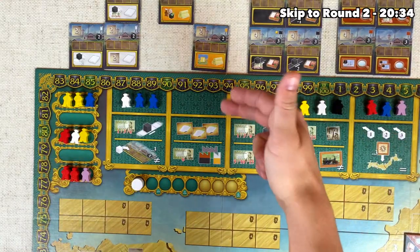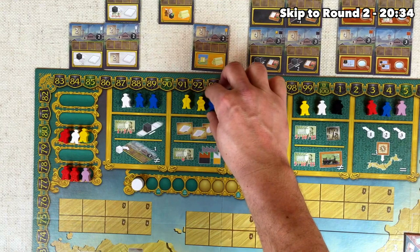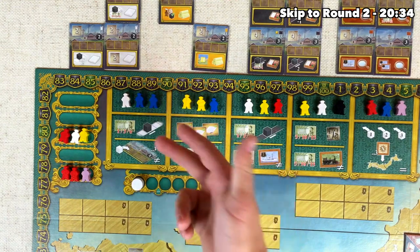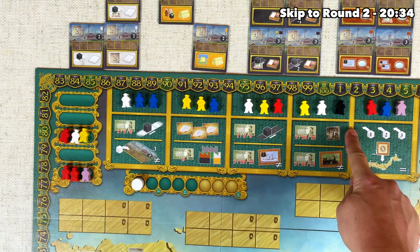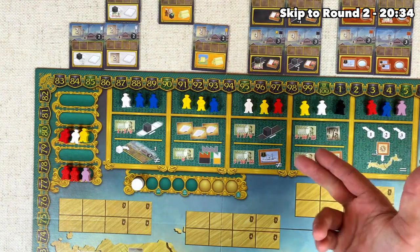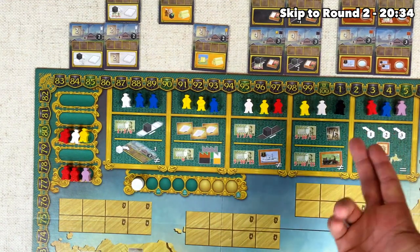Before we take our next turn, we fill the emptied slot by taking all the meeples from the top of the future worker track and moving them in. We've got a few options: we could grab a worker from over here and produce in our factory — spend 2 coal and make some textiles — but I think it makes more sense to go over here first and build some machinery. It costs 5, 10, or 15,000 yen in order to upgrade one, two, or three machine parts on our factories, which means we get to make more goods when we operate that factory.